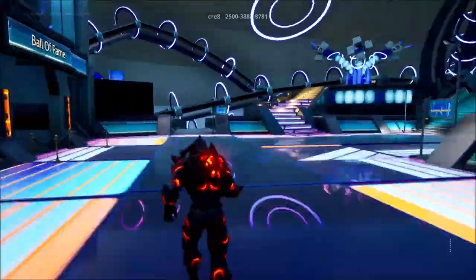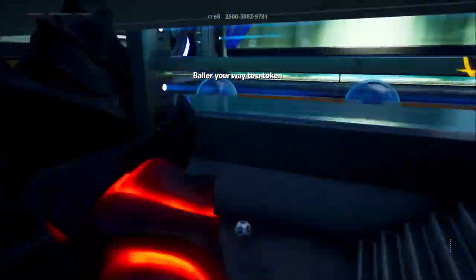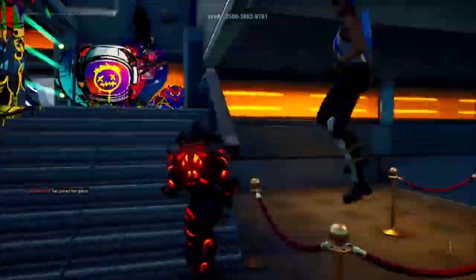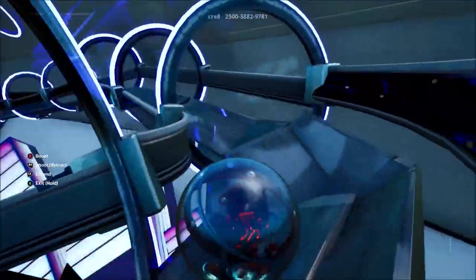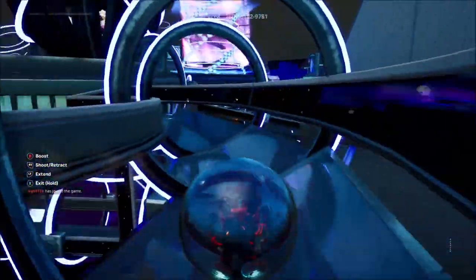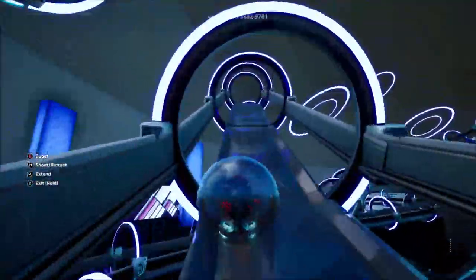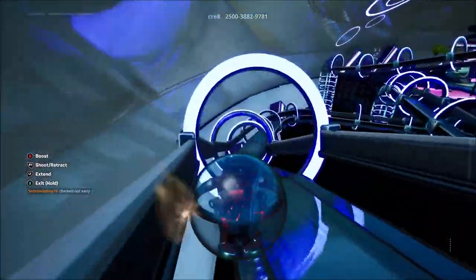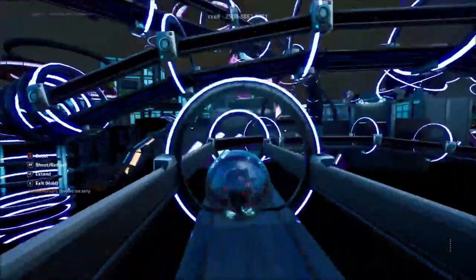The Ball of Fame is pretty self-explanatory. There might be a queue for a baller. The buttons are a bit glitched at the moment — they seem to be invisible on some platforms due to the new update breaking interaction buttons on pretty much every map. Just go up to it, press X, and you're in.